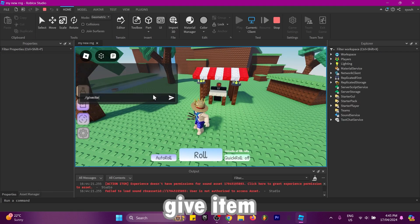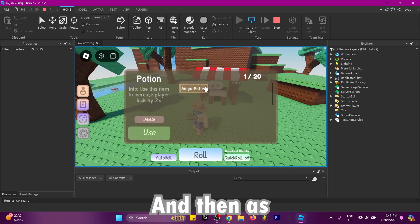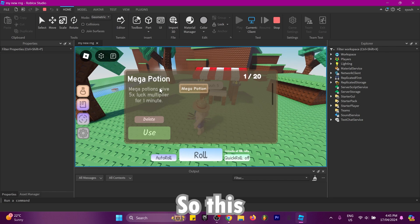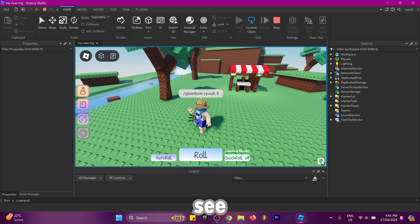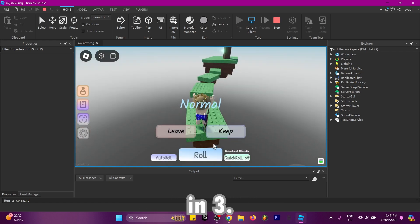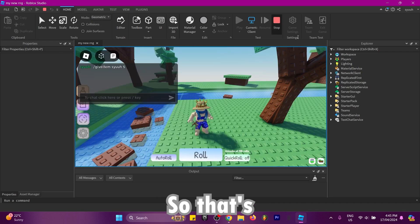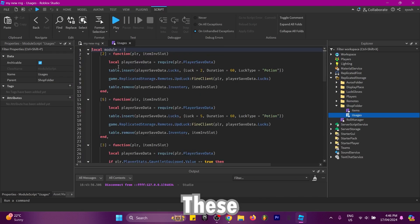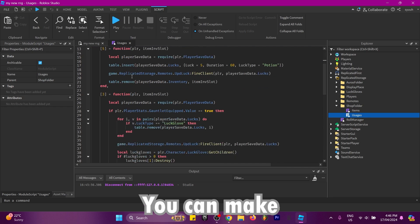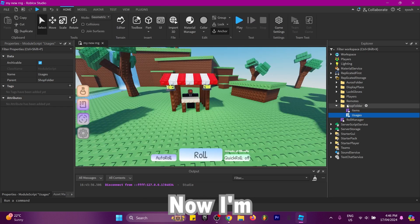I'm going to use the admin command 'give item', then my name, and the item number was 5. As you can see I now have the mega potion — it gives five times luck for one minute. I'm going to use it and as you can see down here I have five times luck and I still managed to get something that's one-in-three. You can also get other multipliers. These usages are fully customizable — you can make any item do whatever you want, even make the player fly.